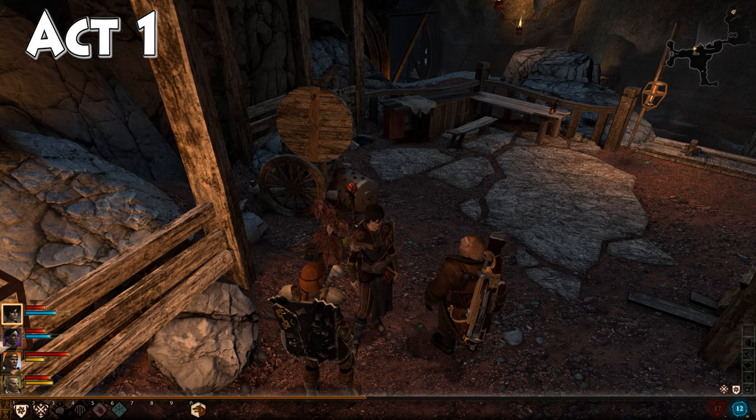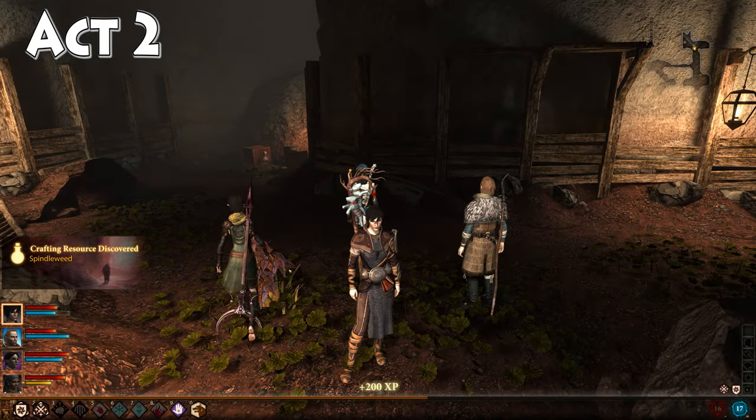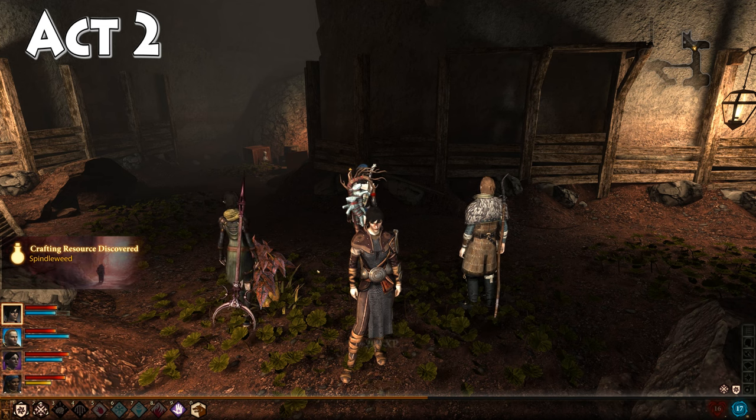We'll be back with the next one in just a moment. Alright, our next spindle weed is found in Act 2 in the Gallows Dungeon. You get down into the Gallows Dungeon by speaking with Anders and getting on to his personal quest called Descent. It's going to lead you down into the Gallows Dungeon, and when you get down in here you want to make your way to this point on the map. This is right near the entrance. Once you're here on the floor, you will find your next spindle weed.